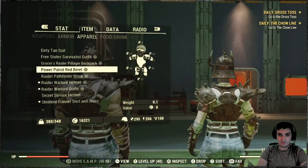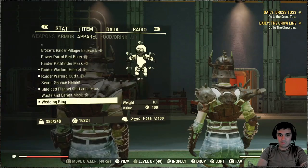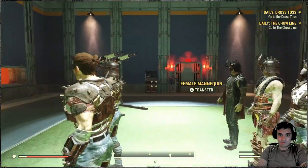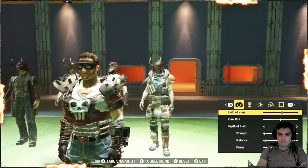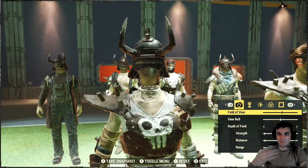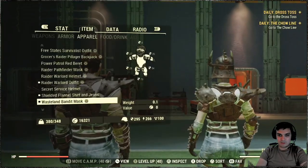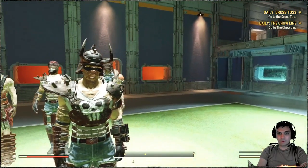For example, if I were to put my mask on, it removes the helmet. If I wanted to put the Wastelander Bandit Mask on, it also removes the helmet. It would have been really nice if the mask could sit inside the helmet — don't you think? These customization options would be a really big plus. Unfortunately, we don't have that right now.